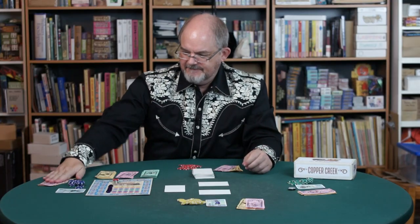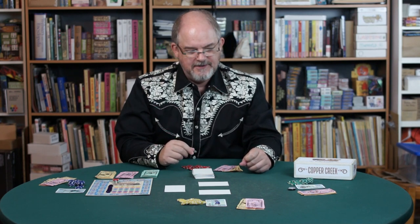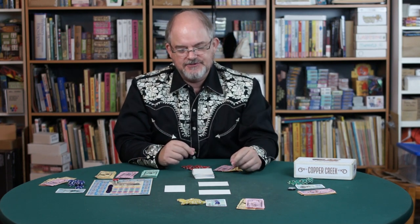Everybody starts with $15. We've got tokens to put on the board to represent the things we own, and I've randomly chosen Jessica Beach to take the first turn.